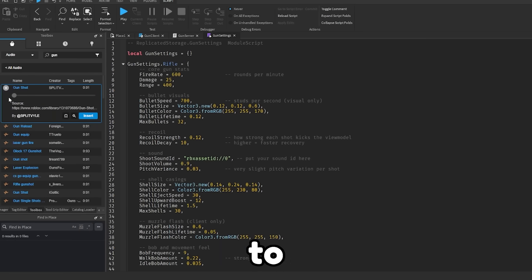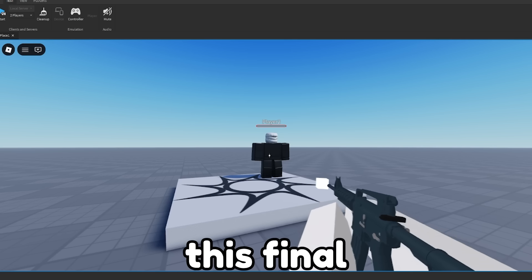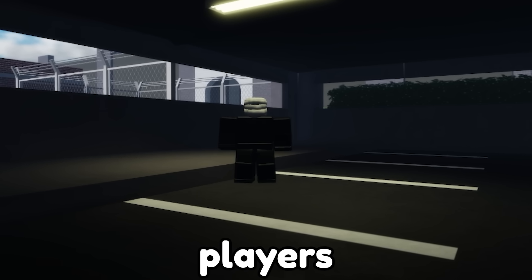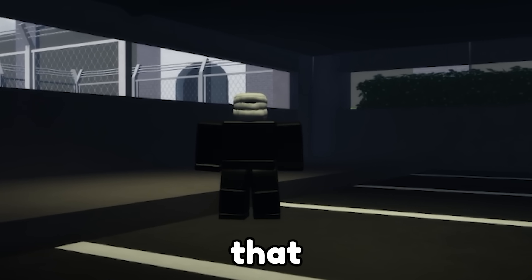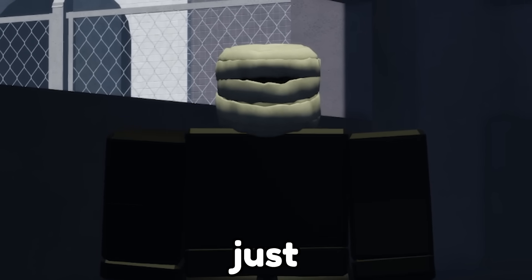I then used Roblox's audio library to find a sound for the gun, and the final result was really impressive. The recoil works perfectly, and we can actually damage players now. But players aren't the ones that we want to damage — soon enough, we're going to add zombies that we can attack and add a wave-based system. But for now, we're going to continue working on the gun system since it isn't quite done just yet.